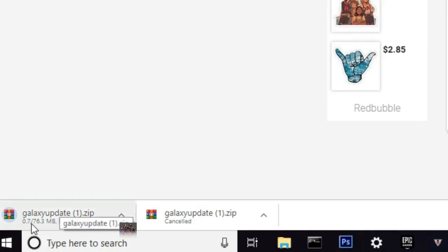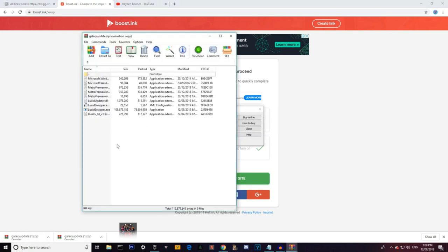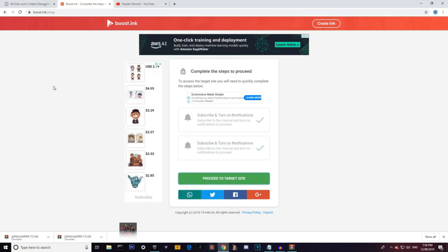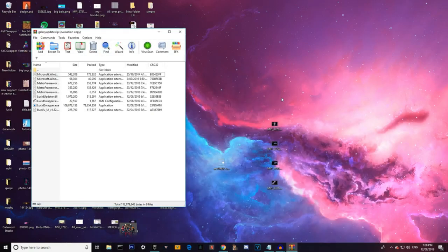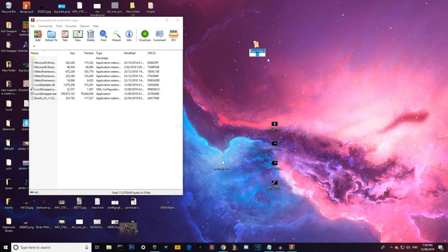You'll see it download — it's the galaxy update, so this actually has the new pickaxe, which is the galaxy pickaxe. If you guys know what that is, it's called the Spectacle Axe. Also, you need WinRAR or some sort of zip opener — WinRAR is fine. Once you open it, it'll look something like this. From here it's pretty easy: just minimize your Chrome browser, go to your desktop, click New and then Folder.